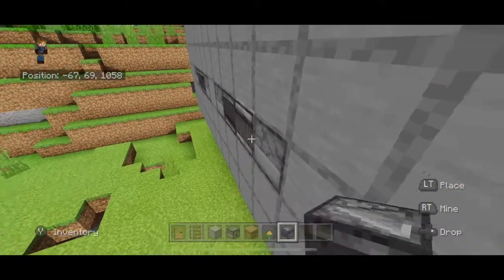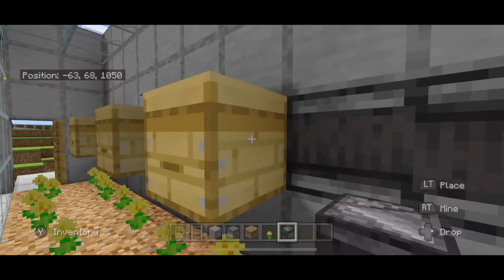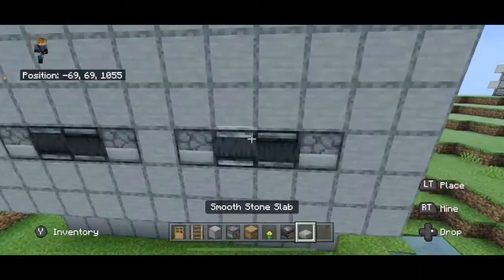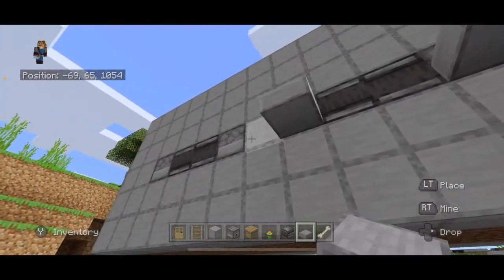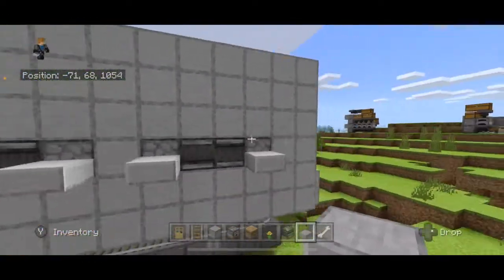And like that — the observers are creating repeater clocks. These shears will not be used up until there's honey, and the shears also make the dispenser silent, which is nice. Now this is going to seem weird, but take slabs and place a slab on each one of these dispensers on the bottom half — that prevents the honeycomb from shooting out the back.